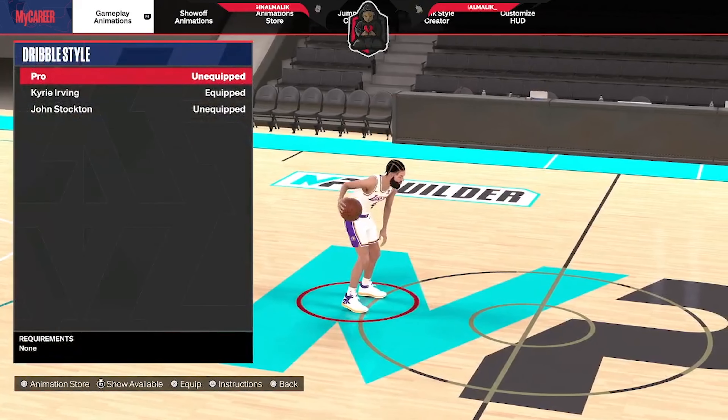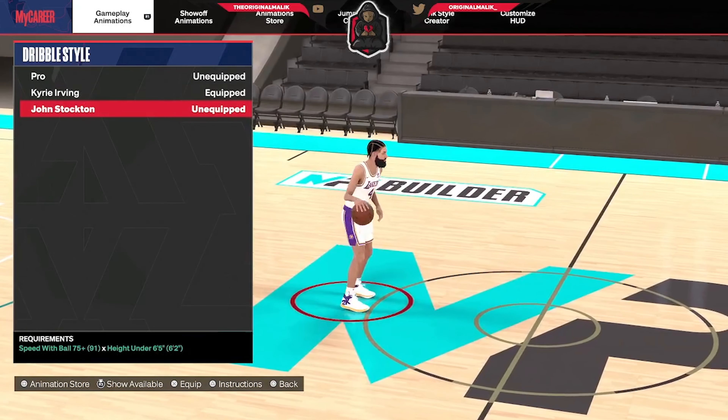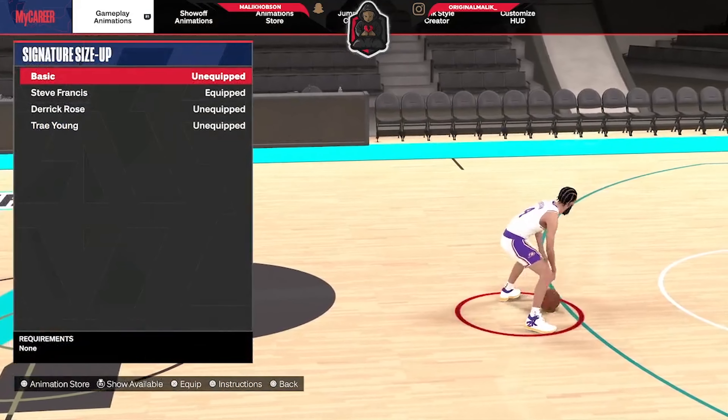Starting with dribble style — I have on Kyrie, but John Stockton is a great substitute. If you cannot get Kyrie Irving, use John Stockton. Signature size ups, I use Steve Francis, but Derrick Rose is also another good one.